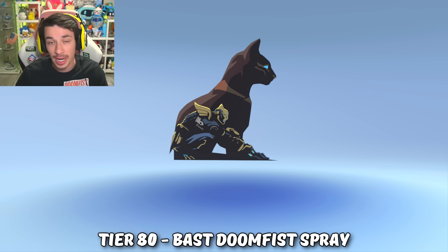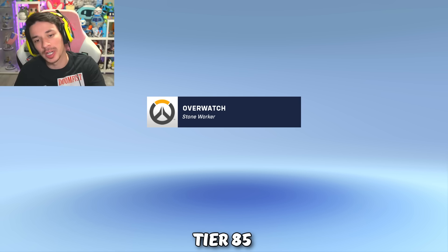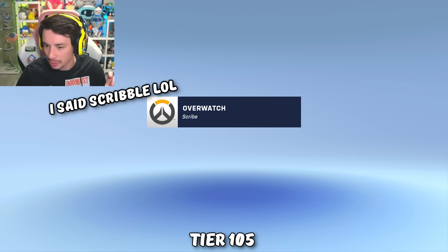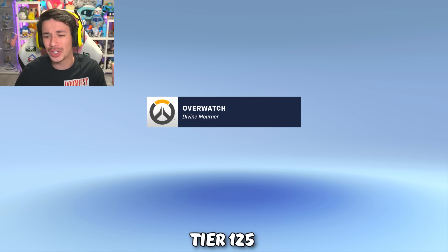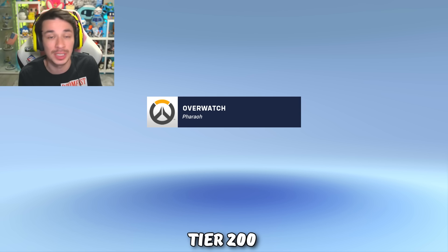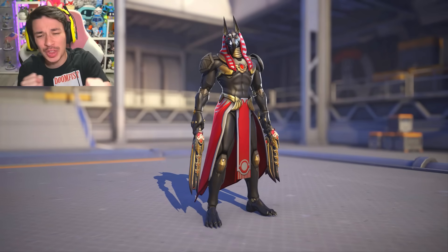Before we look at Reaper's mythic skin, let's look at the prestige titles. At tier 85 we got Stoneworker, tier 95 Mummy, tier 105 Scribe, tier 115 Visor, tier 130 Divine Mourner, tier 150 Descendant of Ra, tier 175 Child of Anubis, and at tier 200 we got Pharaoh. That's a pretty cool prestige title, but I don't really care for prestige titles too much.